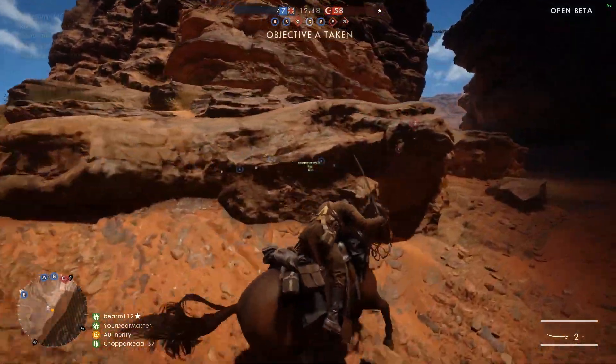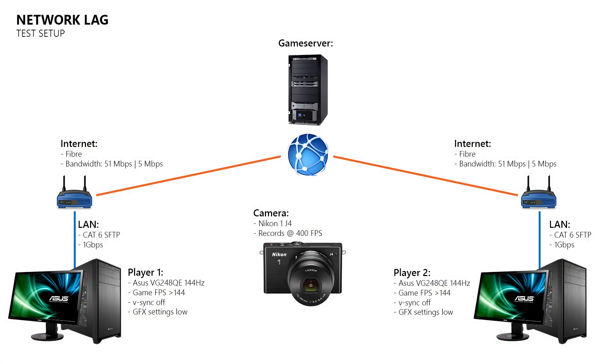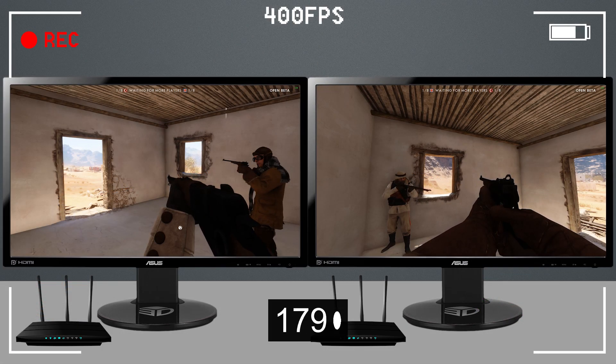So how can we find out if these changes really make a difference in the beta? What we need is a high speed camera that is able to record at 400 frames per second, as well as two PCs where each of them has a 144Hz gaming monitor and separate internet connections. To measure the delay between two players I point my high speed camera at both monitors and have one player fire his gun 20 times. Inside the high speed recording I then look for the frame where I see the gunfire on the monitor on the right and then count the frames until it appears on the monitor on the left, allowing me to accurately calculate the delay that these two players experience while they play on the same server.